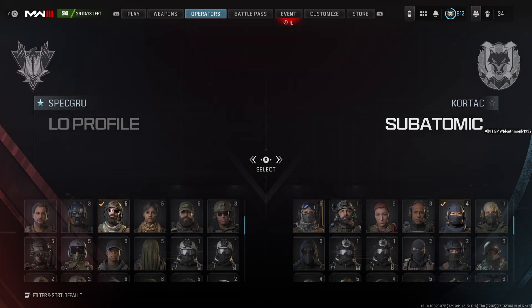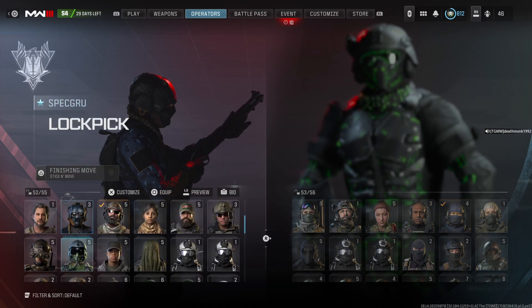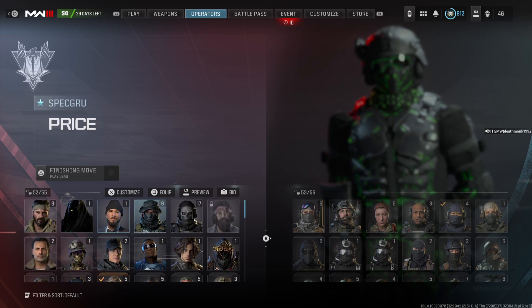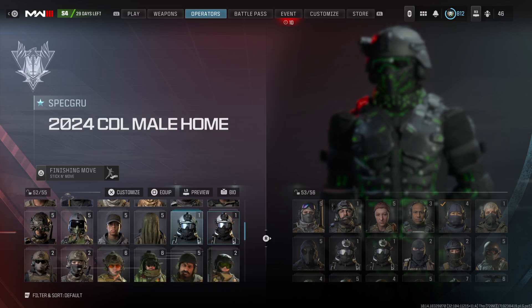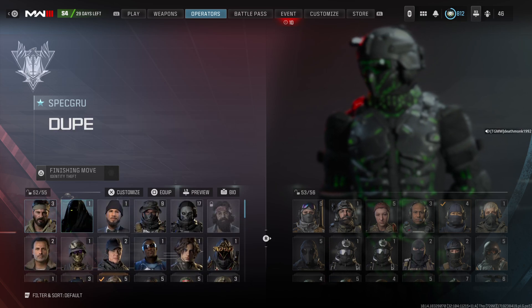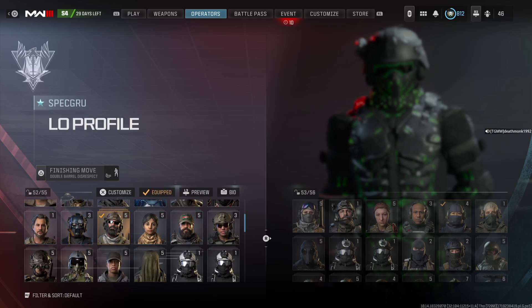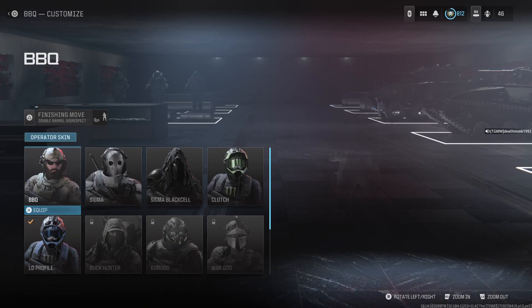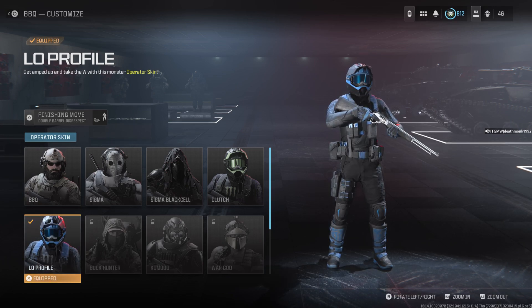In case you're wondering how you go about finding it, all you have to do is go onto the left hand side of the operators, on the spec group side, look for one of the operators — just give me a second to find him. It should be under BBQ, which is this skin right here, and all you have to do is go down, then you should be able to find Low Profile.